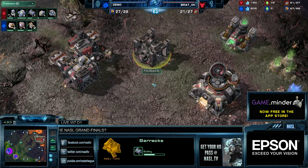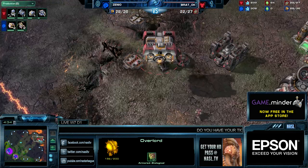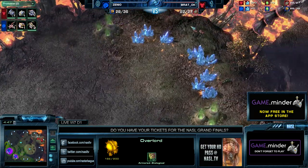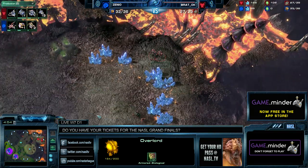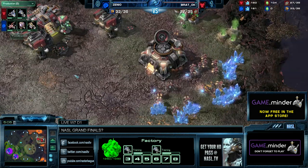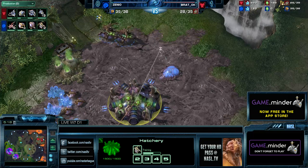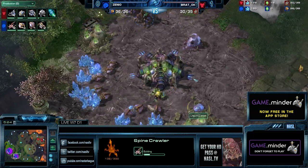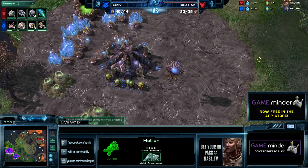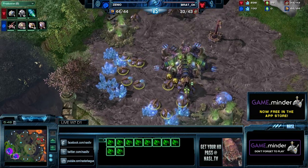Back to this game - we see two barracks and a factory. The reactor is for hellions as they can time out accordingly, but the second barracks is very curious. He could go for something like marauder-hellion, which is also pretty strong on this map. This is a one-base all-in for sure - there's no command center. These two marines are just making sure that Zenio has no indication this isn't a fast expansion. I suspect tech labs going down, then he'll pump out hellions and marauders, probably do an SCV pull as well.